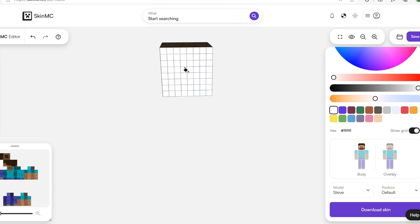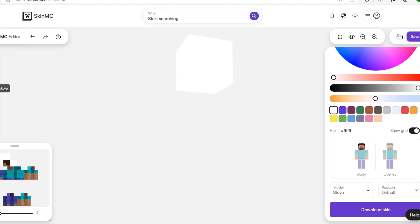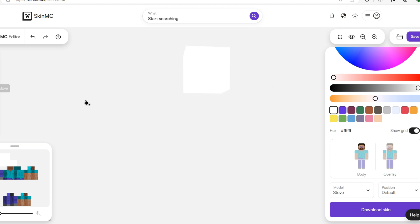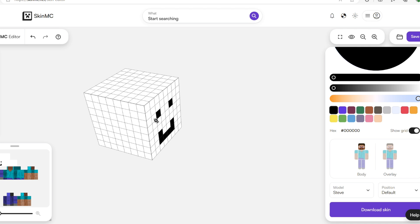Let's make everything white first. I'll use the eye dropper, draw, and filler tools. Then move it - I think only one direction. Perfect. Yeah, we have our white hat. I'll paint a little black dot on the front so we know which side is the front.